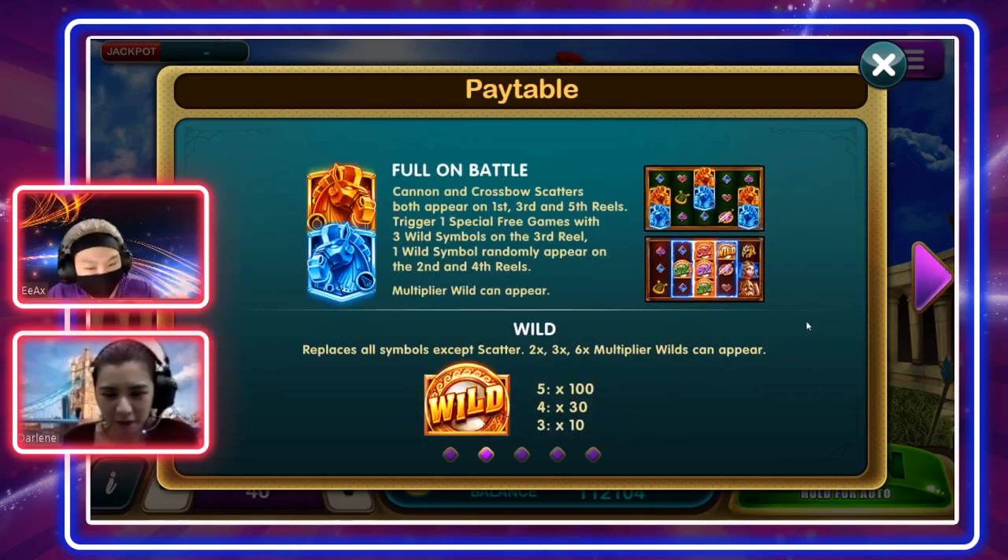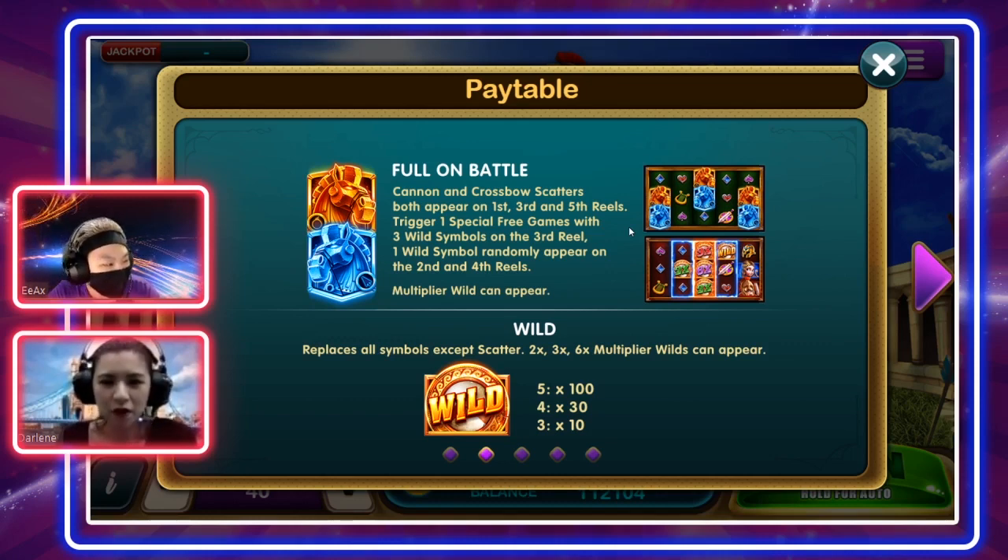If you trigger both scatters together, you can see from the pay table that both appearing on the first, third, and fifth reels will trigger one special free game. In that special free game, you get three wild symbols on the third reel and one wild symbol randomly appearing on either the second or fourth reel.